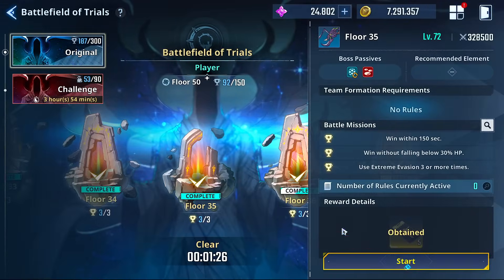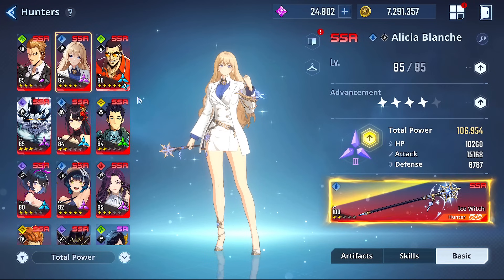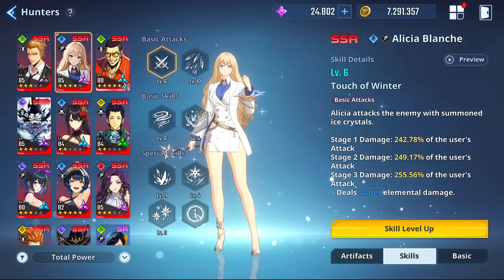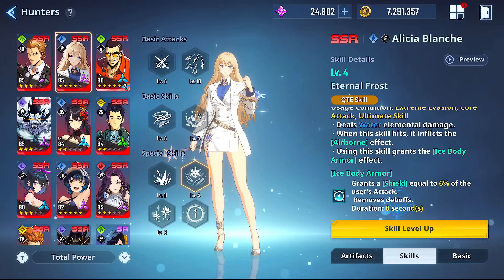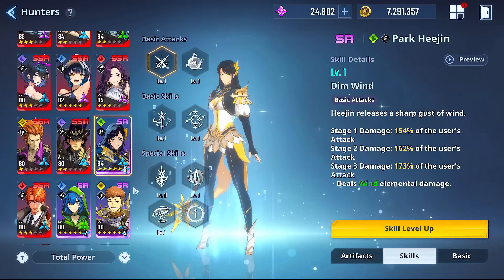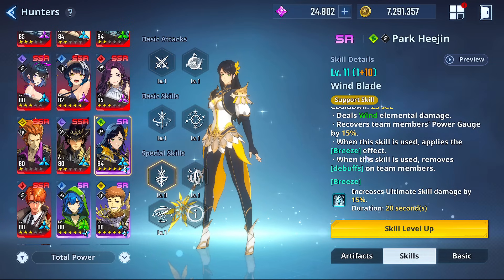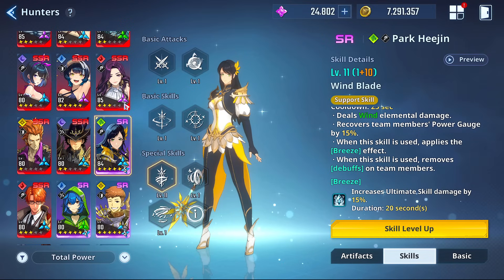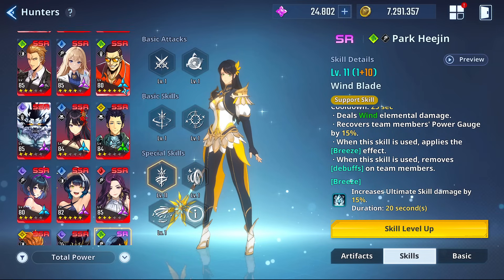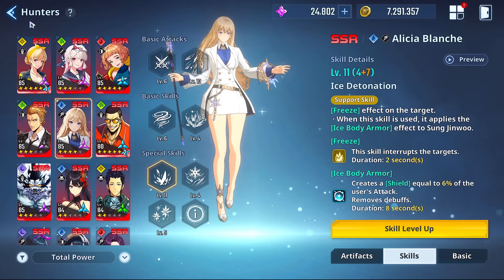On your first try you may fail, but Alicia is one of the better characters to take regardless of power, because of the Ice Body Armor debuff clear. Her grant shield removes debuffs. Another option removes debuffs on your team members, which gives ultimate damage up — she may actually be more valuable because it helps your ultimate hit harder, while Alicia could potentially apply some hax with the freezing.